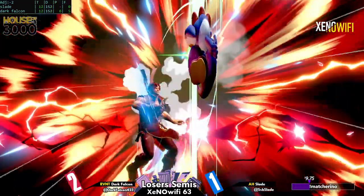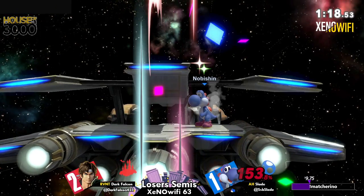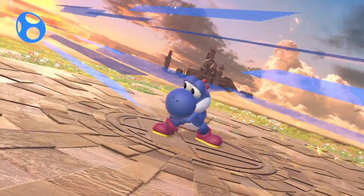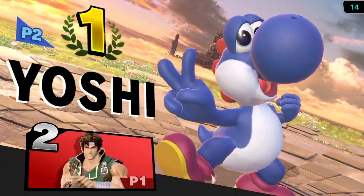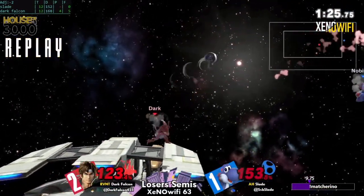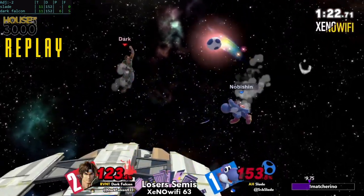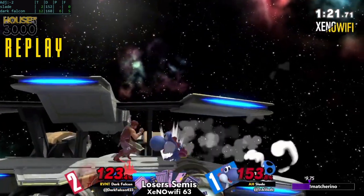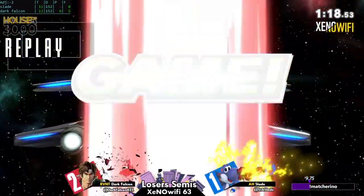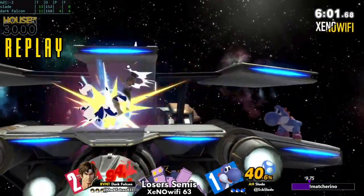Oh — that up-B, that up-B got him killed. I don't know what that up-B was supposed to be, but I'm almost certain that was a missed input. After playing really, really well — fantastically making that comeback so within his grasp — to then have it all just disappear because of a missed input. That might shatter his mentality as we move into game five.